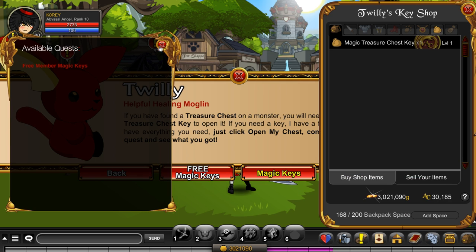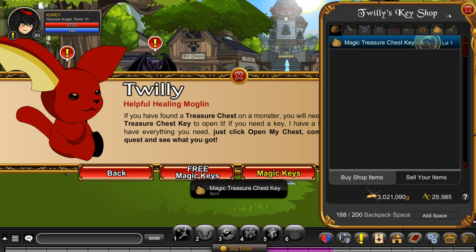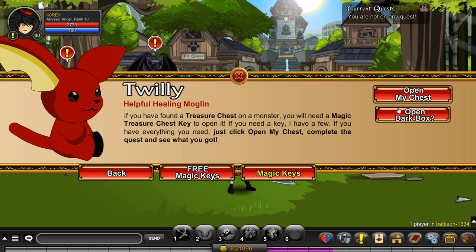And magic keys — I'm going to buy 1 more. There we go. We don't have 30k... 30k. Now let's go back, try a chest, open my chest.